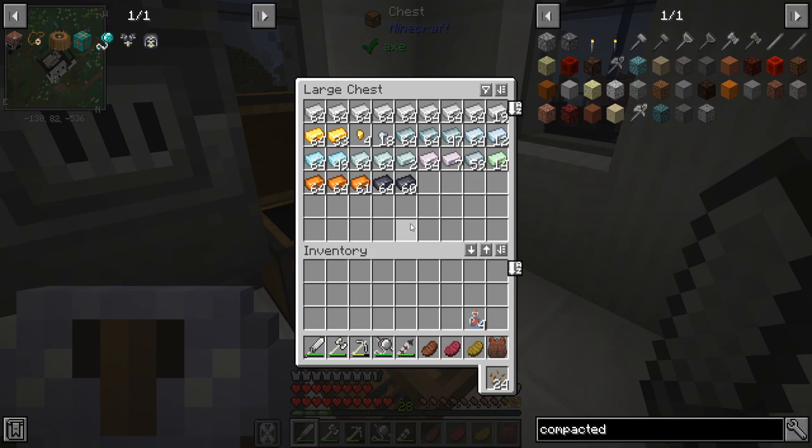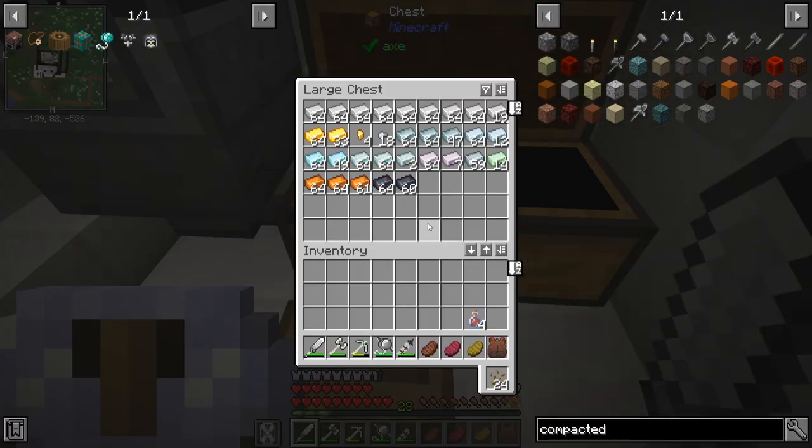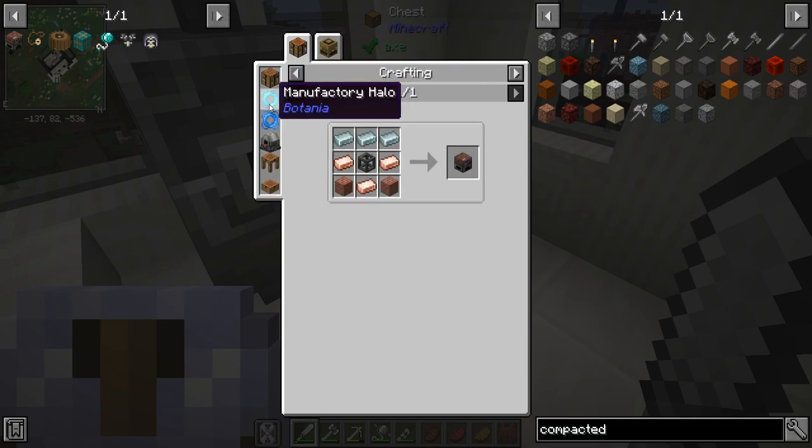The next thing I want to do is fix a mistake I made in your typical Create playthrough. Zinc - there it is - you don't want to turn it into ingots. You're going to want to grind it up in that millstone I just made along with a bunch of copper, and then you're going to want to make brass with that instead. I'm going to use my other mods to fix my oopsie of turning this into ingots, and that is going to involve alloy smelting with a basic alloy smelter, which I can combine the two together and make brass.